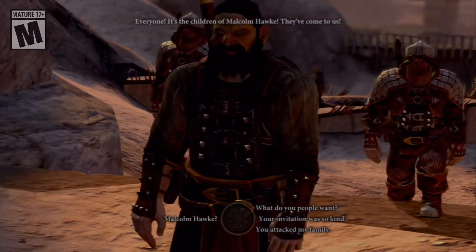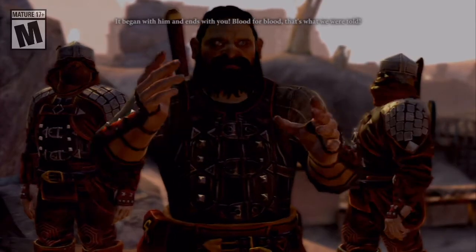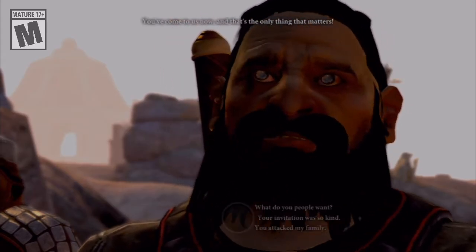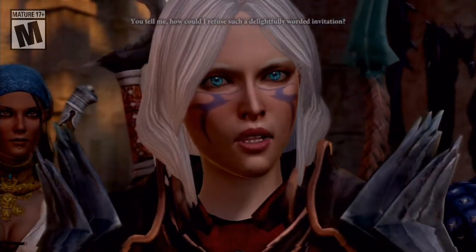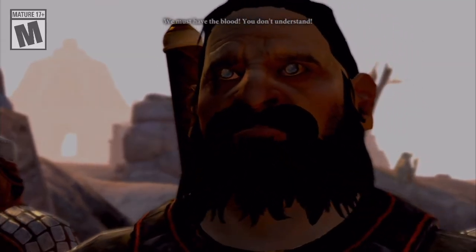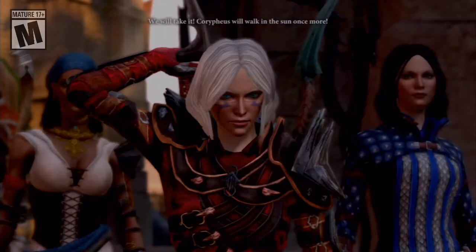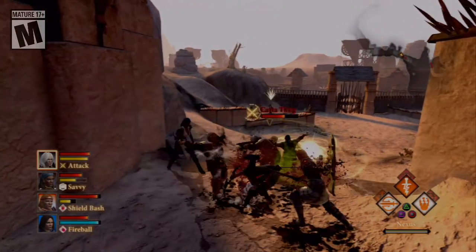What does my father have to do with this? It began with him, and ends with you. Blood for blood, that's what we were told. Did Father do something to the Karta? You've come to us now, and that's the only thing that matters. How could I refuse such a delightfully worded invitation? We must have the blood. You don't understand. Oh, blood — why didn't you just ask? We will take it. Corypheus will walk in the sun once more. Alright, let's make our way to this Corypheus.